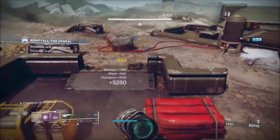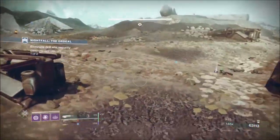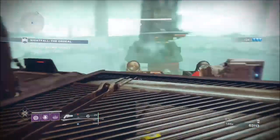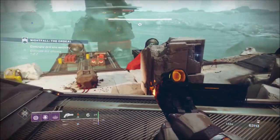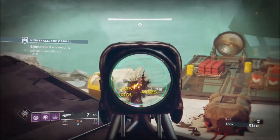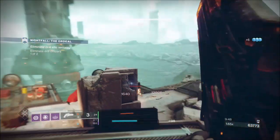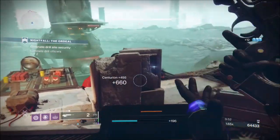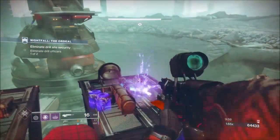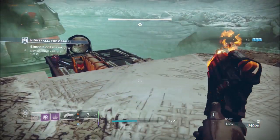That's almost a section done. There's one more legionary down by the teleporter. I normally take out the solar-shielded Cabal up here because the Ariana will sort them out pretty quickly. One shot breaks the shield, and it doesn't take much after that to kill them. I'm jumping up here because I knew there were some Minotaurs. I put a grenade over on that Minotaur hoping the other two guys would chase after them.